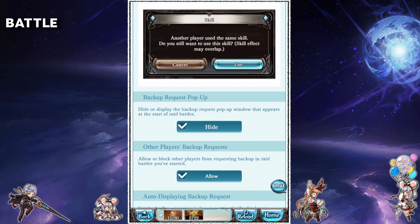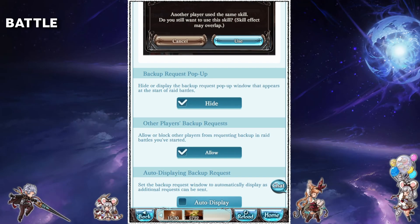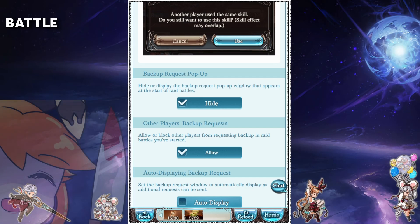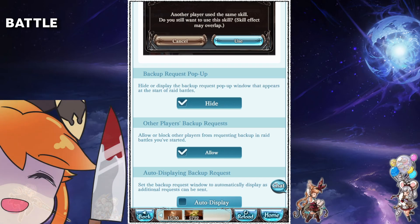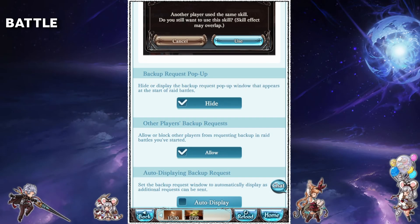This setting here just determines whether the backup request window is shown automatically at the start of the raid — choose whichever option you prefer. And then for other players' backup requests: put this setting on allow. Unless you want your raids getting stuck, leave this on allow. This setting allows people that have joined your raid to also click the request backup button. It's mostly a relic of the past and there's pretty much no reason to have this setting off.